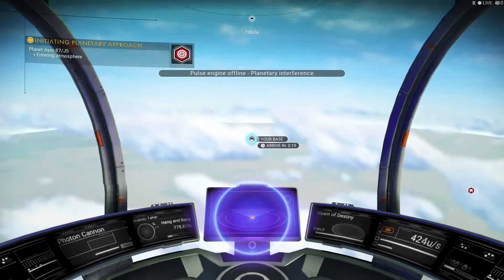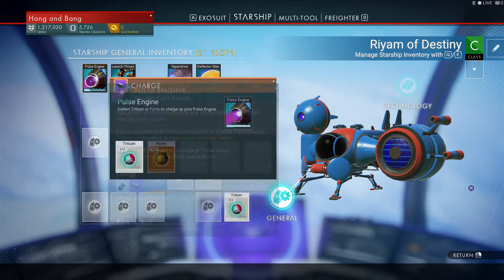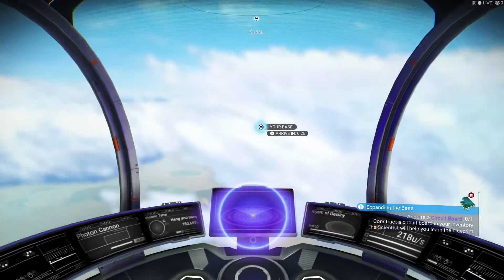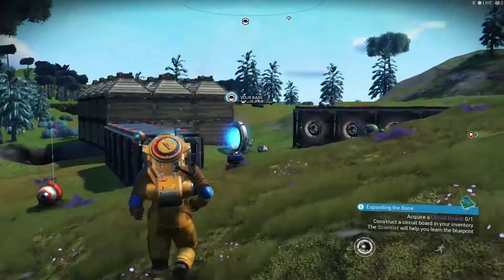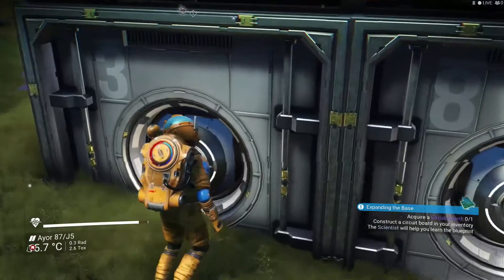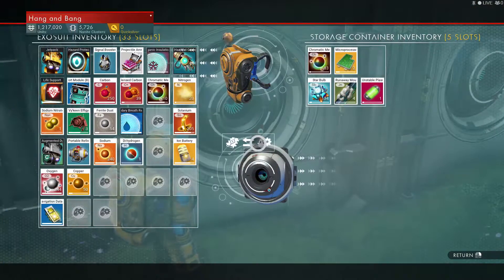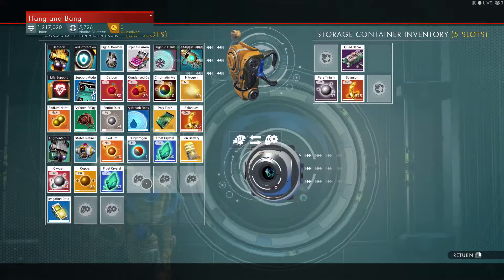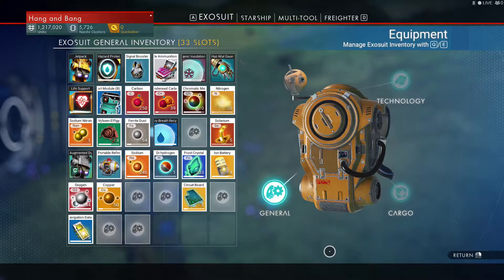There we go. We need some launch fuel and some of this. We're looking for frost crystals and microprocessor. Yep, I do — there we go. Let's see, we can make one of these bad boys. Make one of those bad boys — there we go, circuit board, baby!